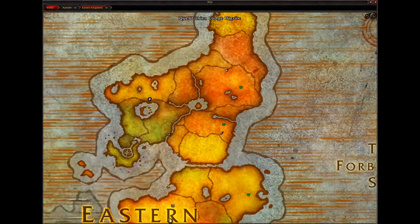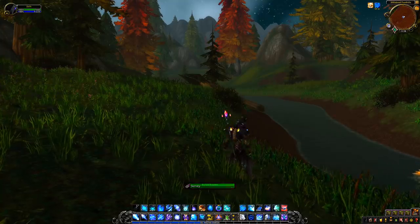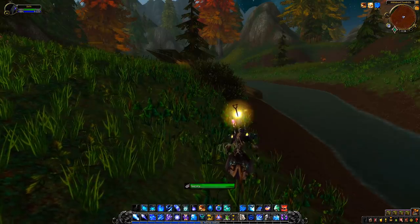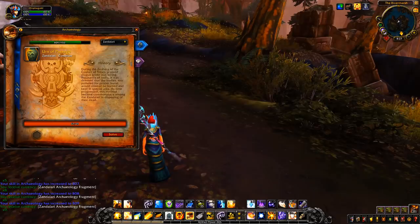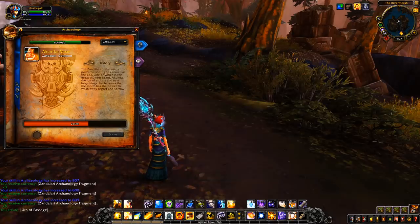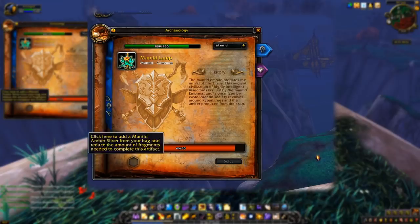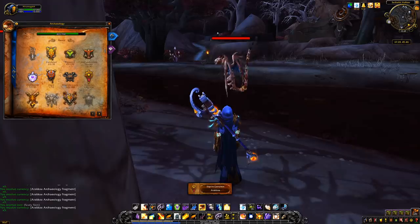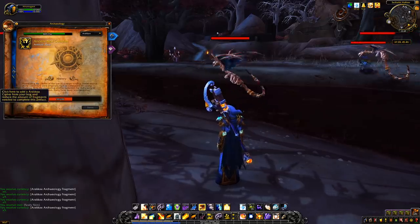Archaeology is done by checking your map for shovel icons, then traveling there. You'd be given an area where you'd search for artifacts, placing down a few tools to triangulate where the artifact is, then looting fragments and keystones from that artifact. Fragments acted as a currency and could be stockpiled to transform into random rewards, while keystones were items placed in your bags and could be sold on the Auction House. These keystones could be slotted into an artifact's progress to count for tons of bonus fragments. Upon completing an artifact, a random new one would be selected to work on next.